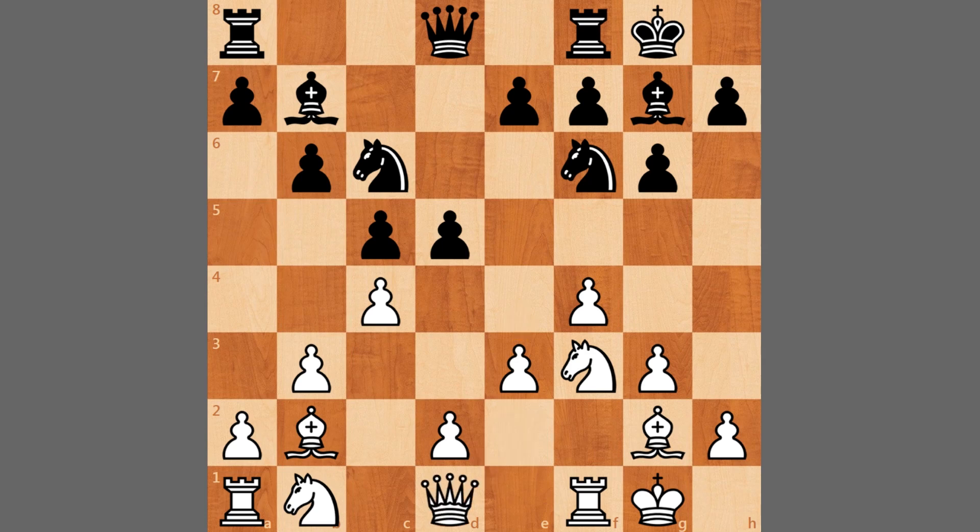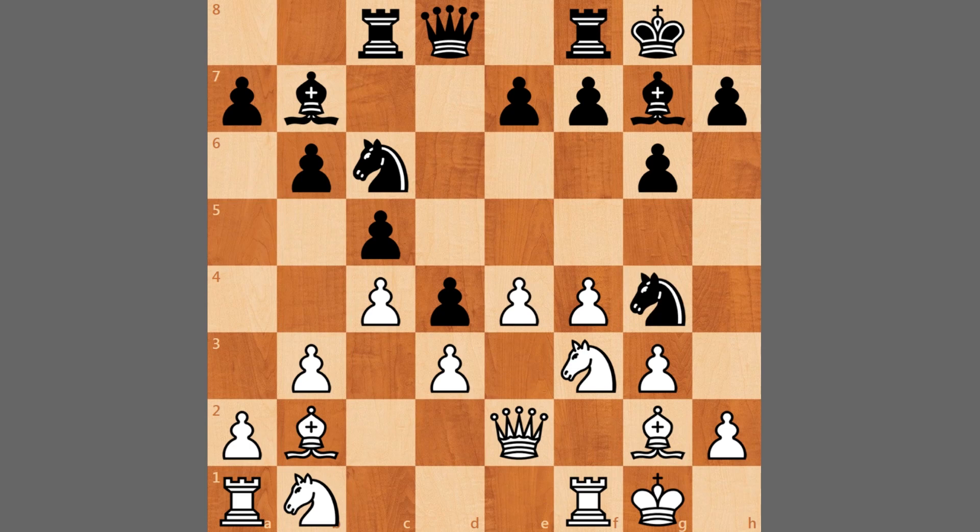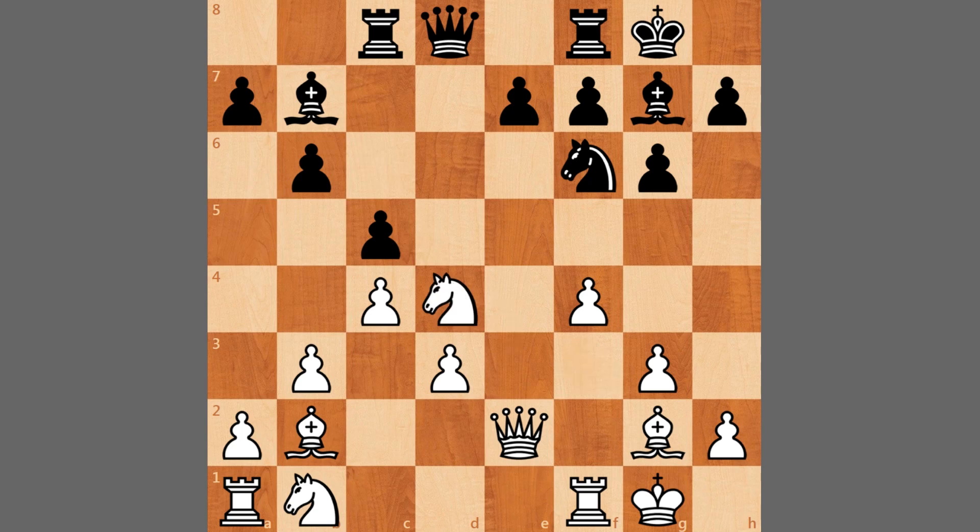Here instead of queen to e2, knight to e5 is also fine, but queen to e2 from Grischuk. We have rook to c8 from Wesley, d3 supporting e4, and here Wesley plays the move d4. E4 in this position seems like a normal move, but this allows black to play knight to g4 and it can jump into the square, so you don't want to do that. So Grischuk captures the pawn, e takes d4, we have knight takes d4, and a series of exchanges occur.